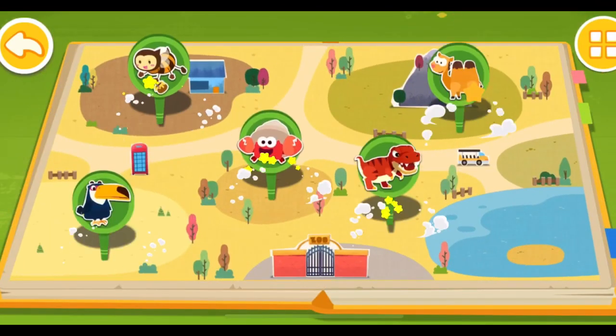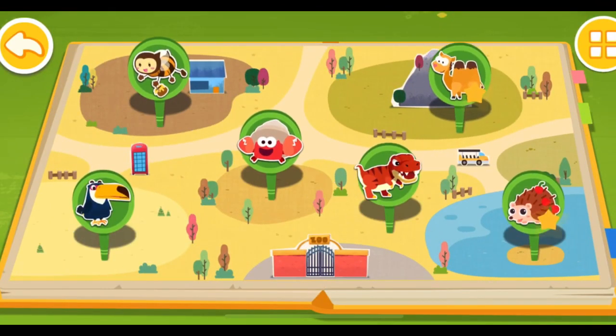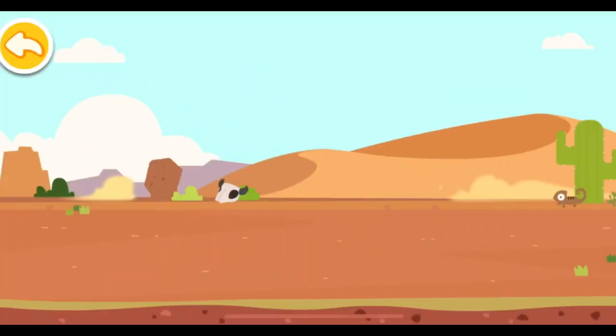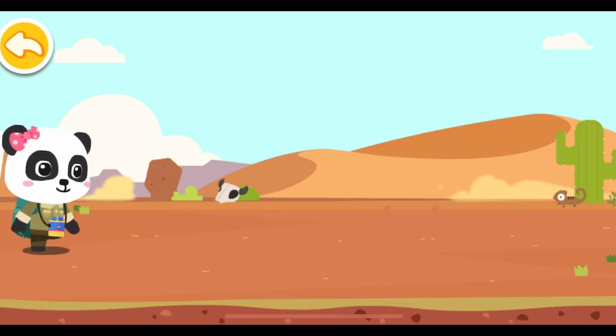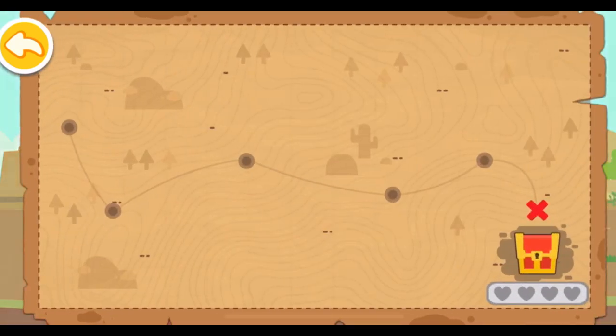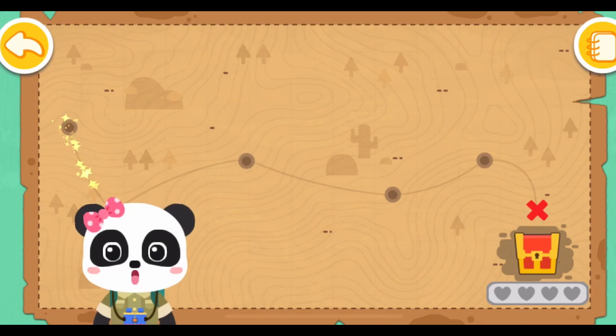The Encyclopedia of Animals. Which animal do you want to play with? Desert Animals. I'm Explorer Mew Mew. Come with me and seek treasure chests in the desert. Follow the treasure map and you'll find the treasure chest.